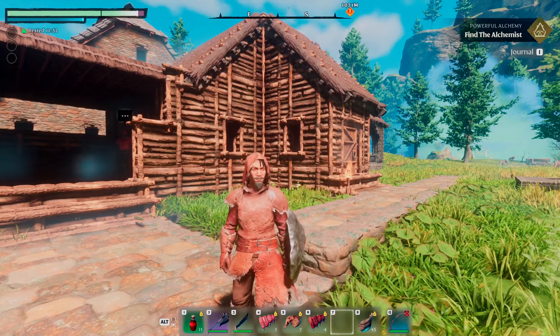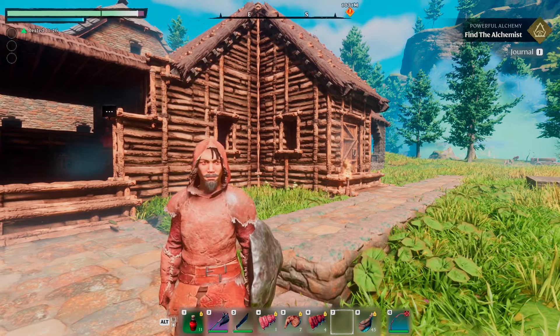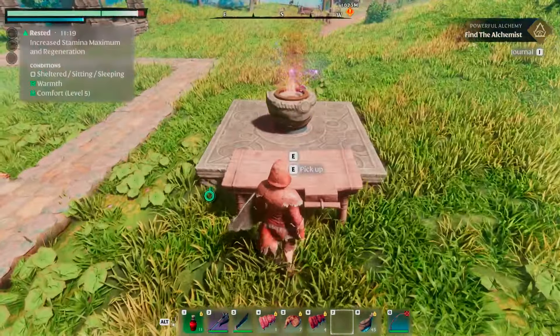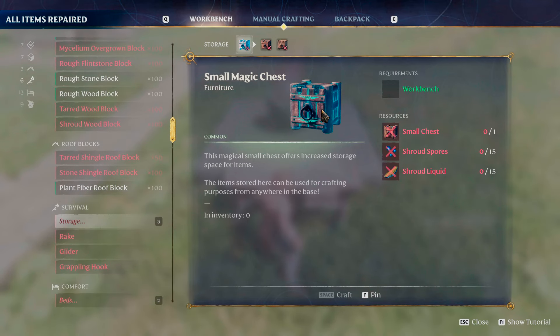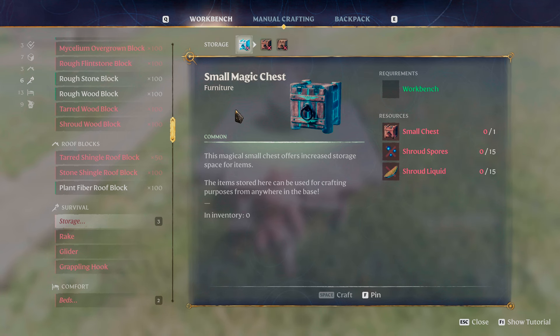It's a free update — you don't really need to defeat a boss or anything to unlock it. As long as you have the small storage chest unlocked, you also get this unlocked. To get this recipe, if you don't have it yet, you might need to recruit the blacksmith. When you unlock this, you also get the small magic chest, because it's basically the same thing just with universal storage. It says the items stored here can be used for crafting purposes from anywhere in the base, which we love.